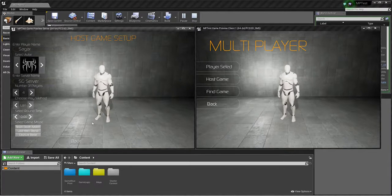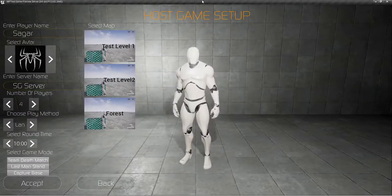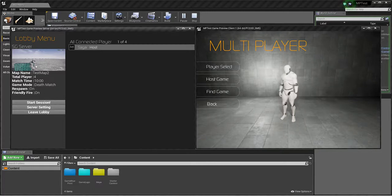I made three rounds and right now I'm working on Capture Base mode, but two modes are completed and I'll show you both. When you click, you get the maps. You can make it bigger — it looks good. I choose this map and accept it. Now you join the lobby and everything looks great — server name, map name, total players, time, and the game mode is Team Deathmatch.